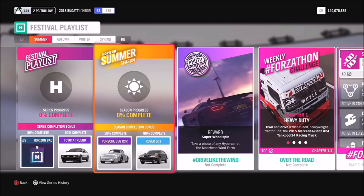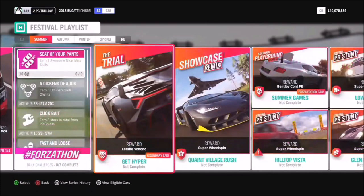At 80% you get classic British motoring with the Rover SD1. The photo challenge for summer is hashtag Drive Like the Wind — take a photo of any hypercar at the Moorhead Wind Farm. In the seasonal playground games you can get the Bentley Continental Forza Edition.